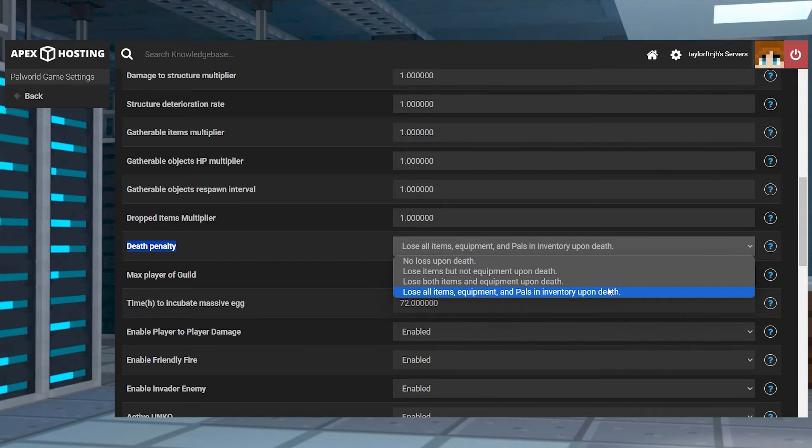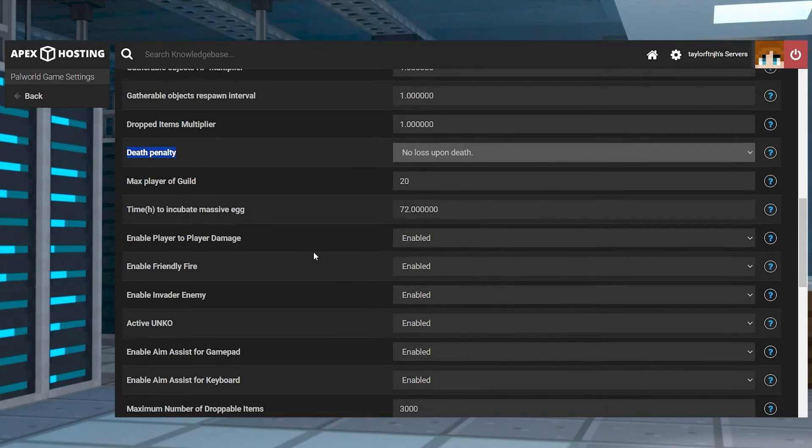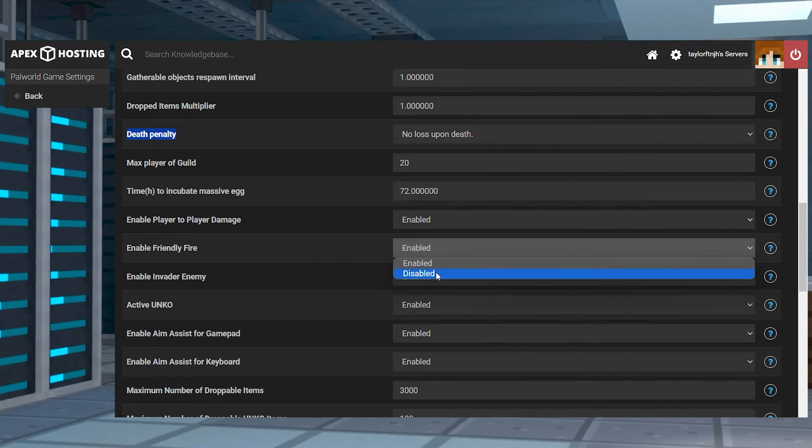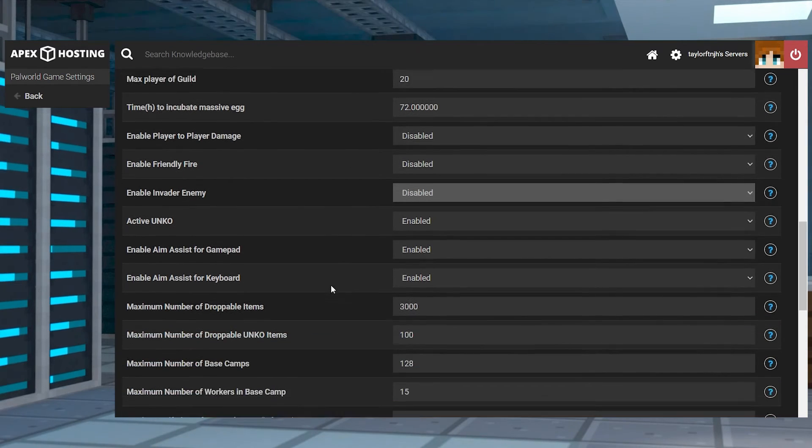Due to Palworld settings not recognizing the difficulty option, the alternative is Death Penalty, as this directly controls the number of items, equipment, and/or pals lost when dying in-game. This can be combined with other settings for the best results.